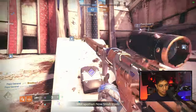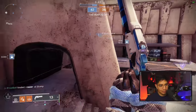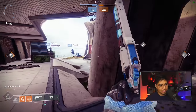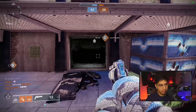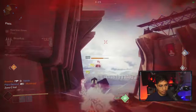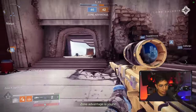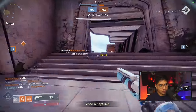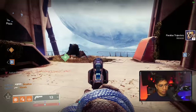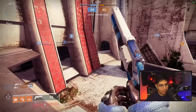Can I get the power ammo? Now finish them. I have the sword — I'm going to try not to die with it. We got a couple radar pings on the right side, but it looks like they're just focused on getting inside C. We gotta get in there. I'm going to collect the special ammo and then I'm going to help at A. It looks like it's actually clean.